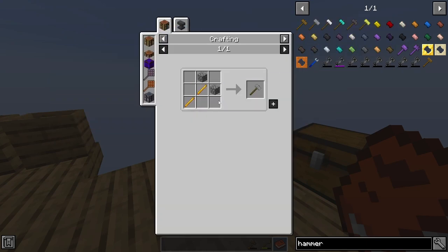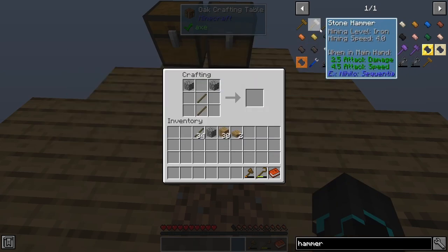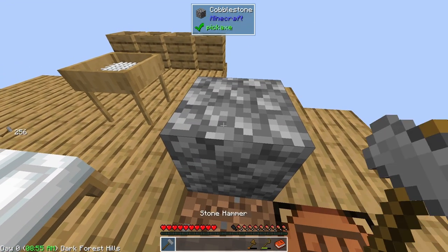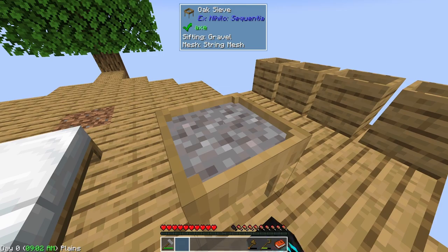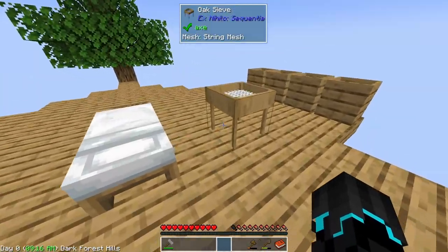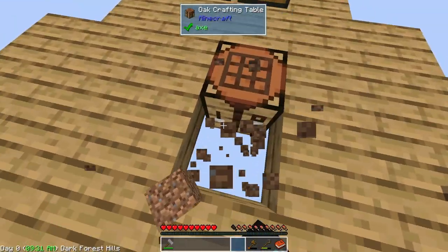I'm going to make a separate chest just for pebbles because we're going to be getting a lot. Now that we know how the sieve works, we can make a hammer to use on cobblestone. We use the hammer on cobblestone in the real world and we got gravel. I think we can sieve the gravel too — and we get tin ore pieces, which we can combine to get tin ore chunks.